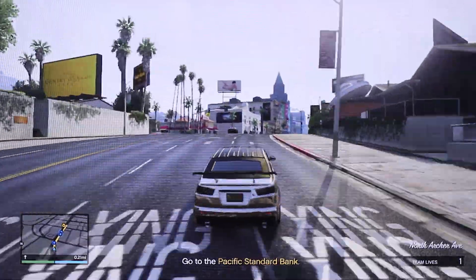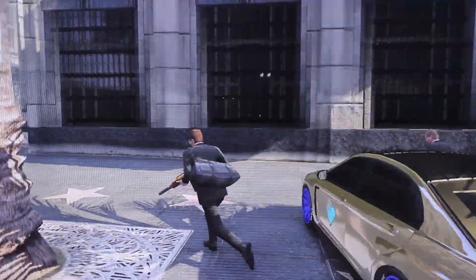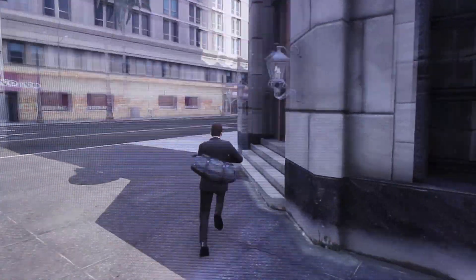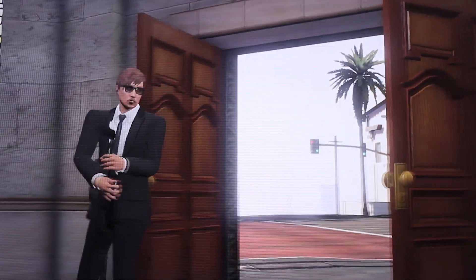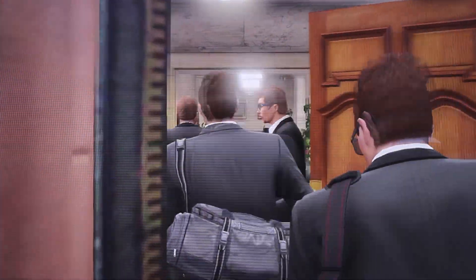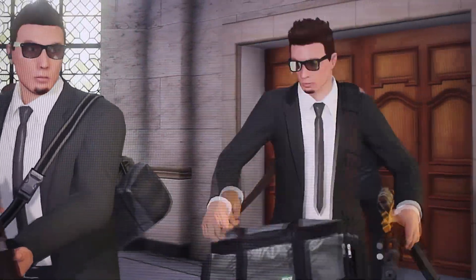Once you're done with that you will be coming out of the apartment and heading down to the Pacific Standard Bank. Once you're there, you and your team want to go to the front of the bank. You're gonna see a little cutscene that takes you inside the bank, and this is where you apply all your weapons and masks that you set beforehand.